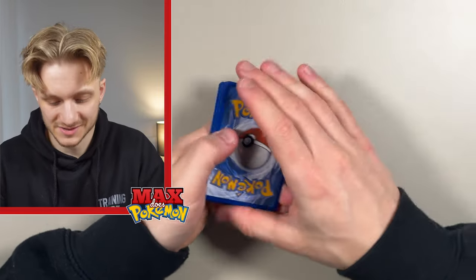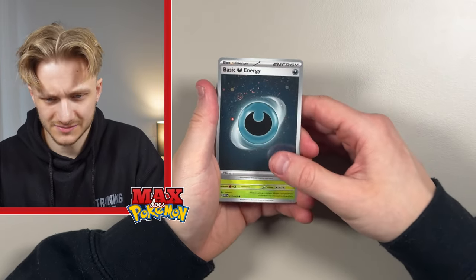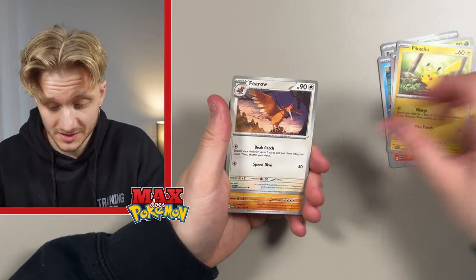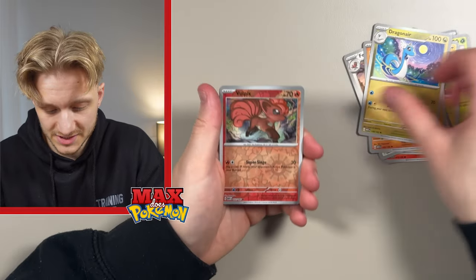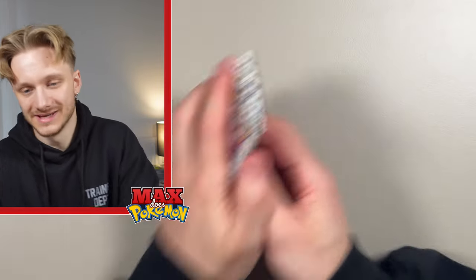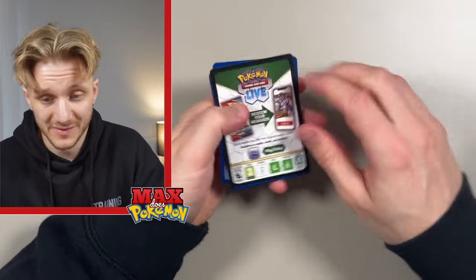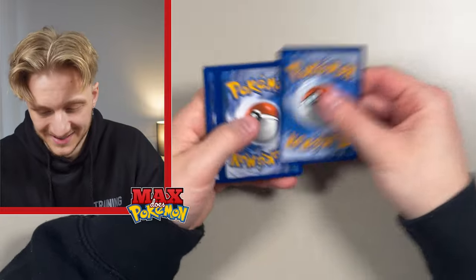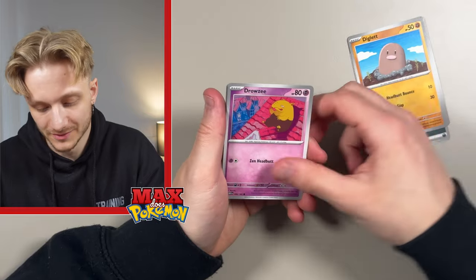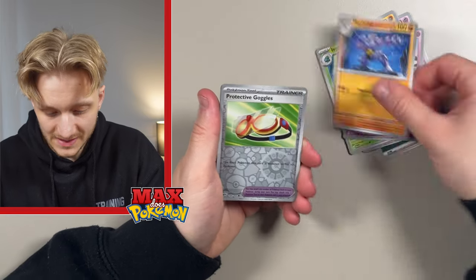I'm really hoping that Mew wasn't us peaking and that's all we're getting. I got a reverse Mirror Energy, Kakuna, Poliwag. I'm still yet to get the Charizard card or any of the Illustration Rares from this set. Daisy's Help — nice, I'll take that as a full art. Still yet to get any of the cool Illustration Rares from this set, which is a shame. I've got the Pikachu card — I think that's the only one I've got. I really want that Charizard card, or the Blastoise card — I think that one's super nice as well.